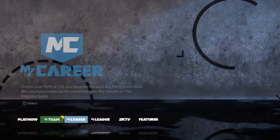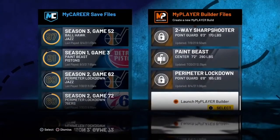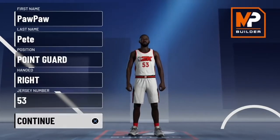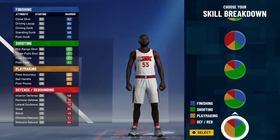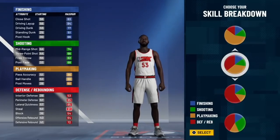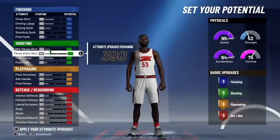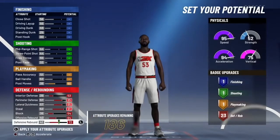Step one: go to your MyCareer and make a new build. It doesn't matter if you have a preset — you have to make it exactly like I do. It's going to be a glitchy rare build that nobody's seen before and it's going to give you the best chance to get VC. Scroll over the pie charts — don't go with the pure red, go with the red and yellow pie chart.